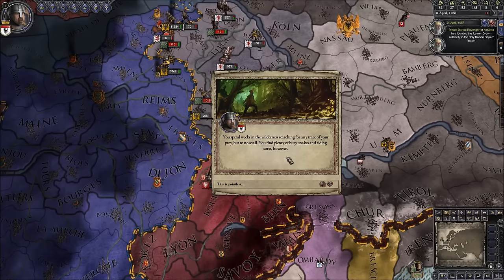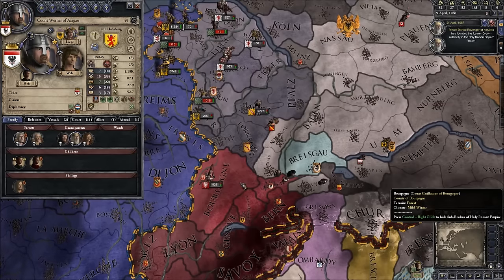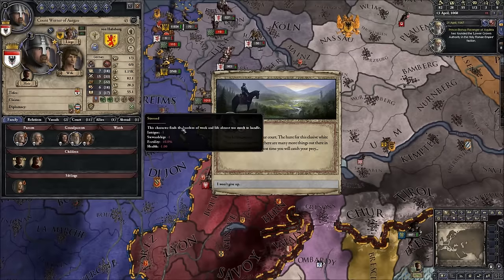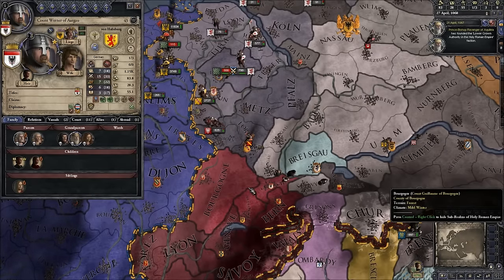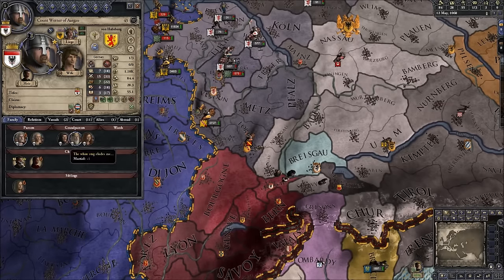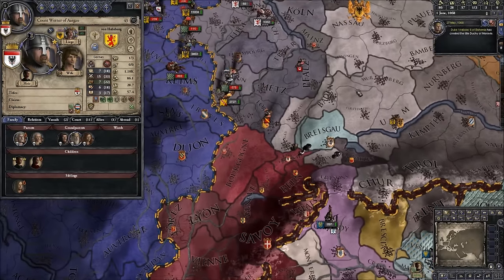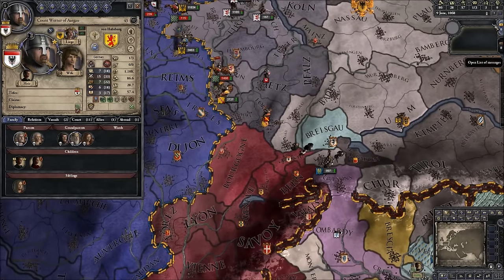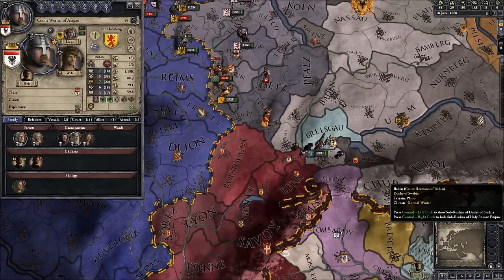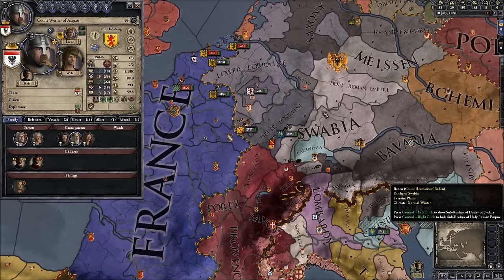We spent weeks in the wilderness searching for the white stag but to no avail. Now we pick up the Stressed trait — not good. If Werner winds up dead, the chance that young Otto would be named Duke of Upper Burgundy is pretty low. Oh well, I just wanted to show off the white stag events — since those appear to be done, I'll be back with something exciting.